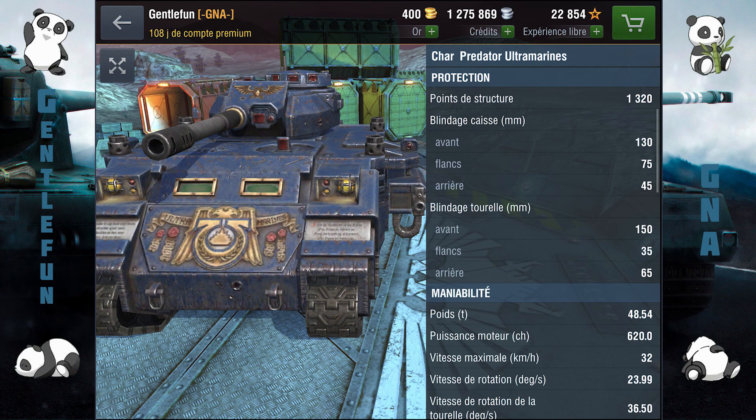Au niveau du blindage de côté, c'est 75 mm et à l'arrière c'est 45. Ça va vous permettre de faire pas mal de side scraping, donc si vous avez vu ma vidéo dessus, c'est parfait. Au niveau de la tourelle, c'est un blindage frontal de 150 mm, 35 sur les côtés et 65 à l'arrière. Le profil de la tourelle est assez petit et assez anglais, donc c'est pas mal pour le hull-down.